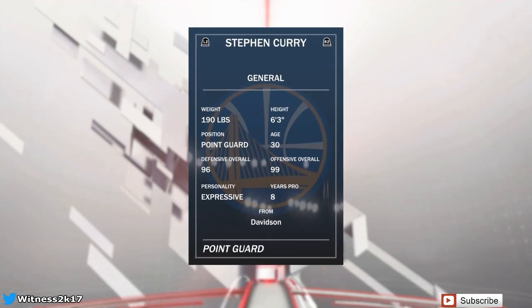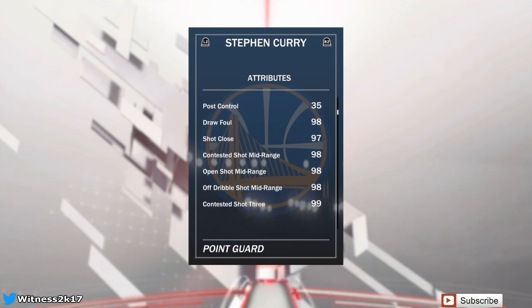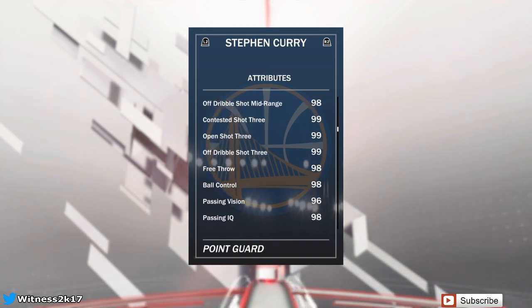He's 96 on defense, but that's all good — he's a pure offensive card in my opinion. He has 99 on offense, layup stats are in the 98s, which is really good. He also has a 98 draw foul and shot close 97. Look at these shooting stats — mid-rangers are all in the 98s, three-point shooting is all in the 99s, and he has a 98 free throw. These are probably the best shooting stats I've ever seen on a card.